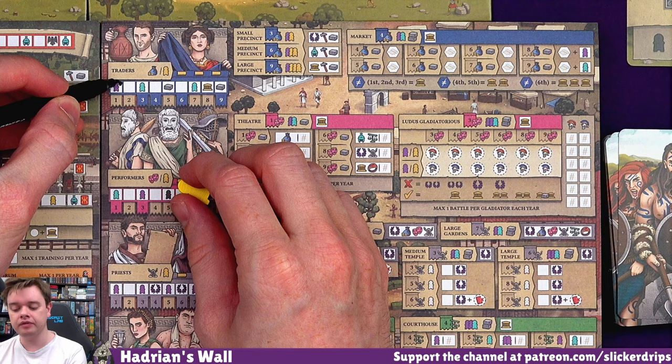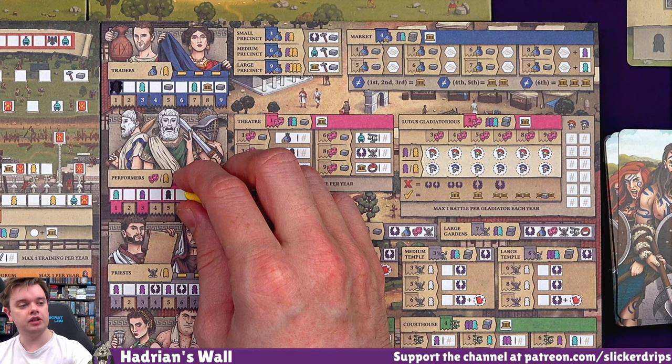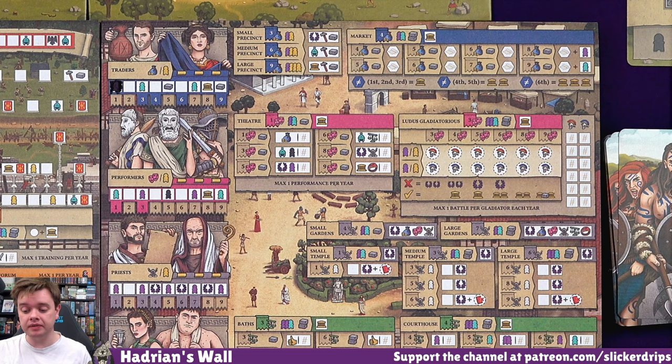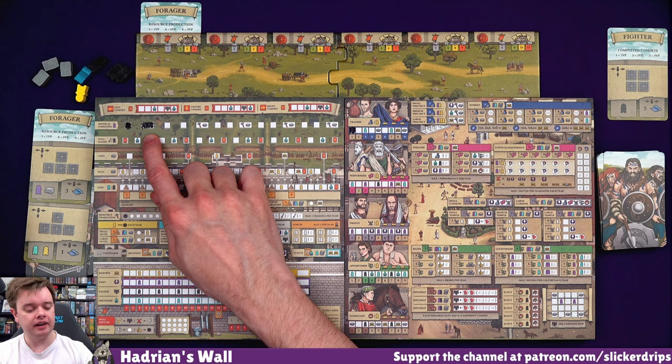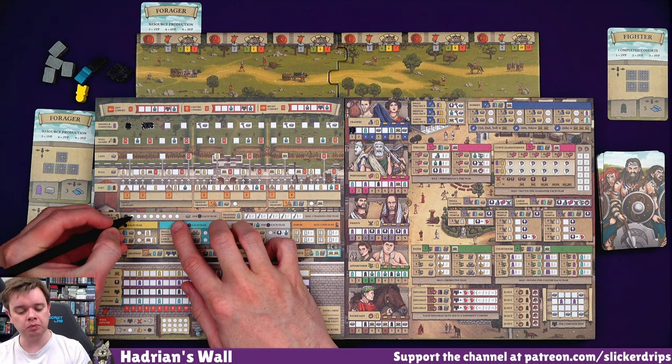Over here, I'm going to spend one of my civilians to gain a trader. I'll cross off this space - I watch this be the felt tip that doesn't work now. I cross off this space, and so I get a servant meeple. I spent my civilian, I've gotten a servant for that. And so I could now spend two servants and up my resource production a little bit. I think I'll go for that. So I'm going to spend my two servants over there. I've now covered up a resource - I get another one of those and a resource production.